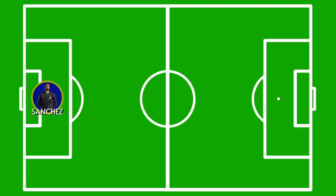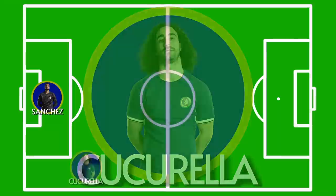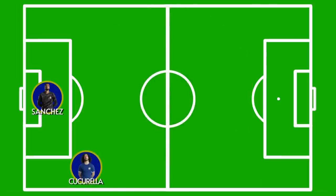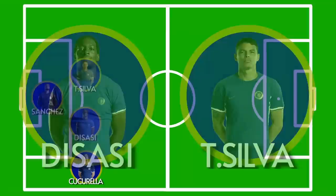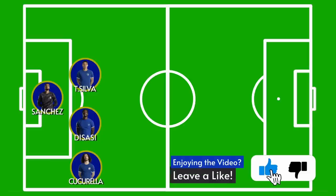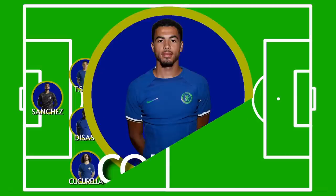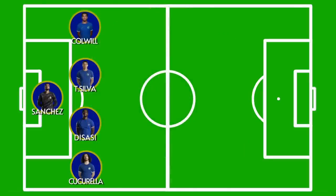For the back four, I'm going to stick with the exact same line-up from the last two games. Marc Cucurea has been a breath of fresh air at right-back so far, and with Malo Gusto and the returning Rhys James both suspended for this one, I expect his out-of-position stint to continue. This also means that the centre-back partnership of Axel Di Sassi and Thiago Silva will remain. Di Sassi has been one of our most consistently good performers so far this season, and Thiago Silva was much improved in the Fulham game. Over on the left-hand side, it's going to be Levi Colwell, who got the assist for the first goal at Craven Cottage — I think he's really adapting well to this role.